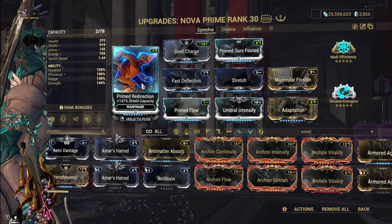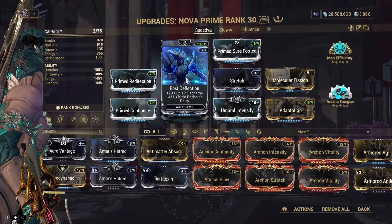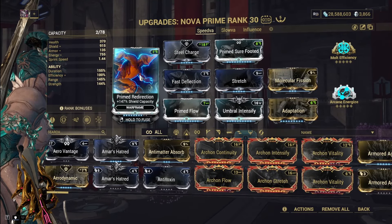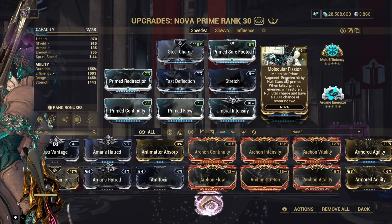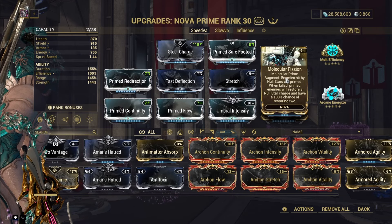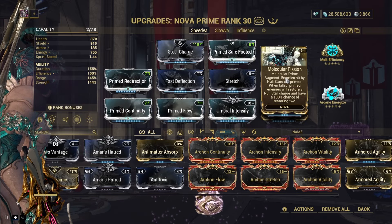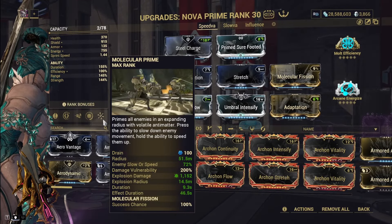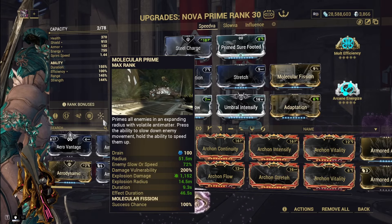For a health tank build, you can simply swap out Prime Redirection with Vitality, swap out Mold Efficiency with Arcane Blessing, and you'd have a free mod slot. I used shields for the flexibility of not needing to worry about healing. I do have the Molecular Fissure augment — the augment for our fourth ability — which will give back stacks of Null Star so I don't have to recast the ability, and it will even prime new enemies when Null Star launches at enemies. We also have Stretch to increase the explosion range of Molecular Prime, meaning more enemies will get hit by explosions.